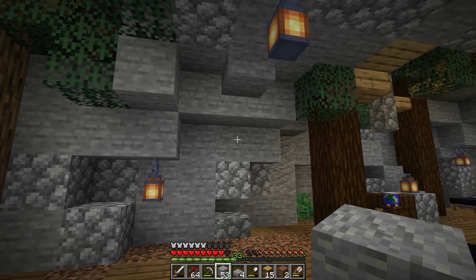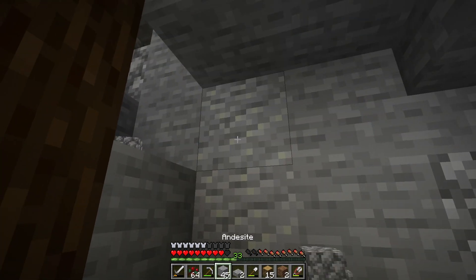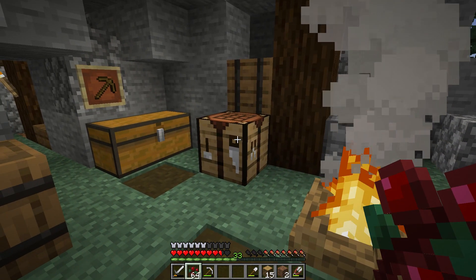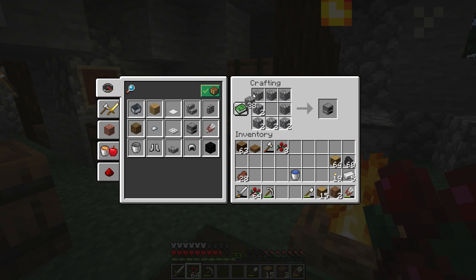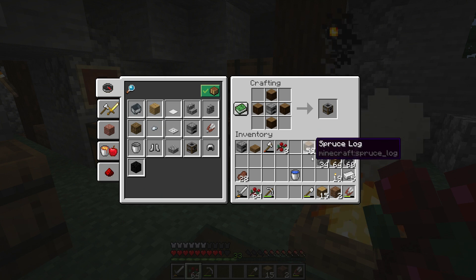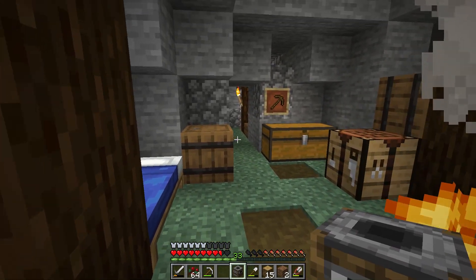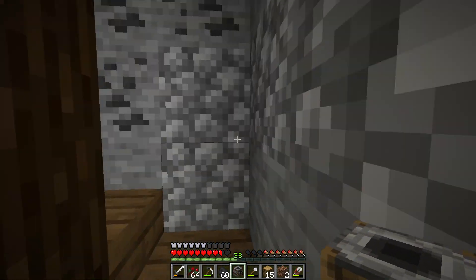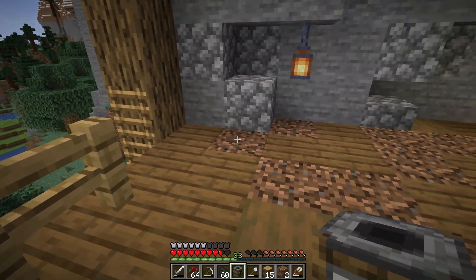We'll finish up the decoration and then move into the brand new blocks. The 1.14 chain update added two brand new furnace upgrades to Minecraft. To craft these we'll need two furnaces. For the first one, the smoker, you'll need four logs — crafting bench, boom, there we go. We'll come back to the crafting table for the other one in a bit.